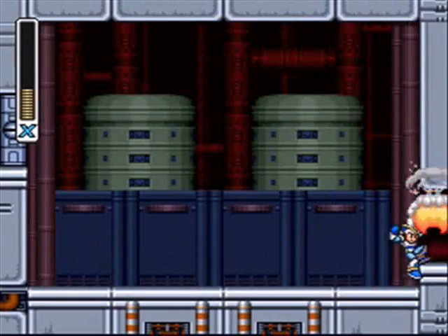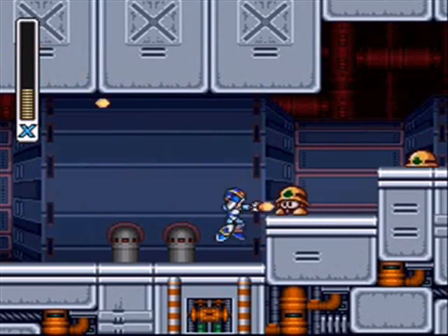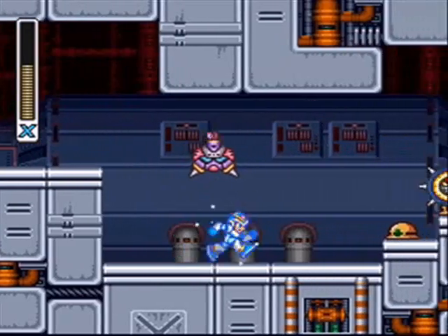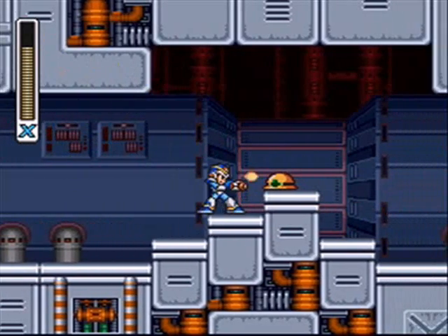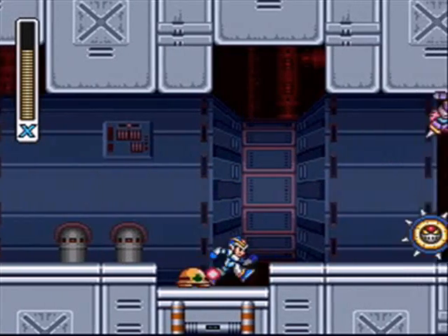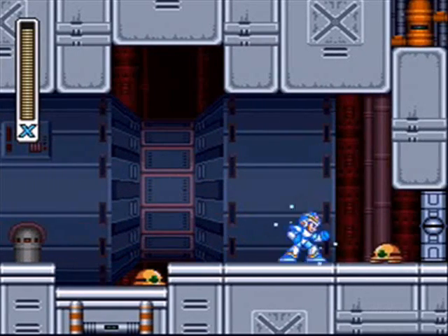That was Boomer Kuwanger. We have to fight all the robot masters again, just like the classic series. Just like the original Mega Man 1, though they're not in the same room, so we're gonna have to keep running into them along the way. It's also like Mega Man in a base. Sigma's Fortress is four levels long and we're only in the first one, so it's gonna be a long trek before we beat this thing.